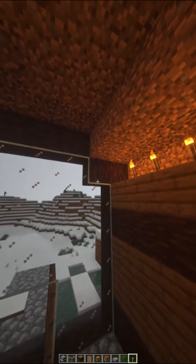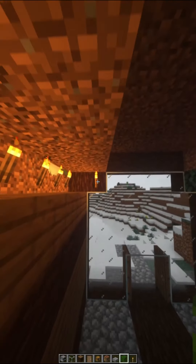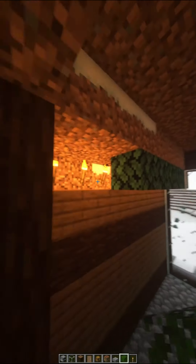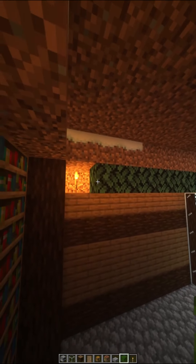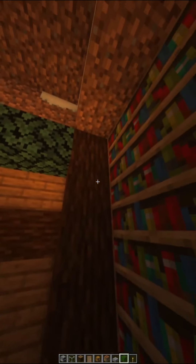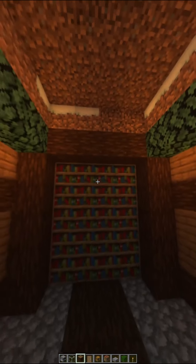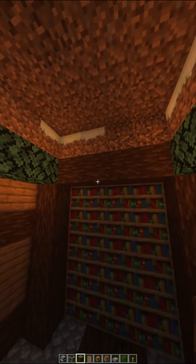Then you want to put oak leaves on the sides — that'll give a nice glow and a clean light look. I like using this in a lot of my builds because it just looks overall clean. Now on the top you want to line that with spruce logs.